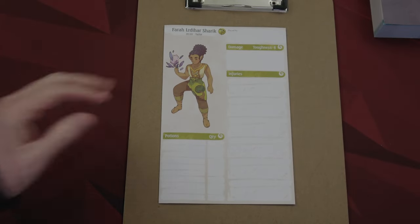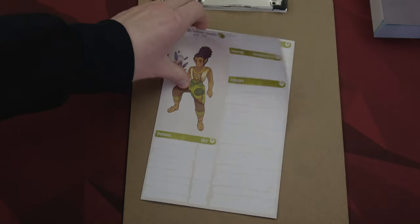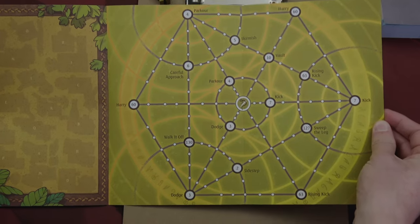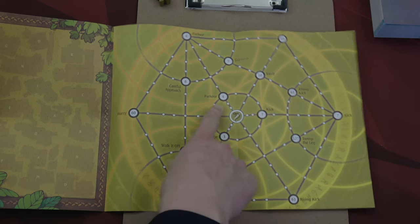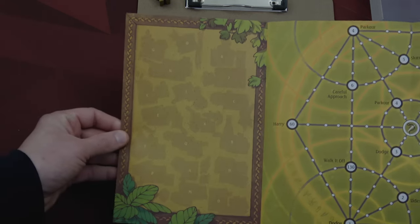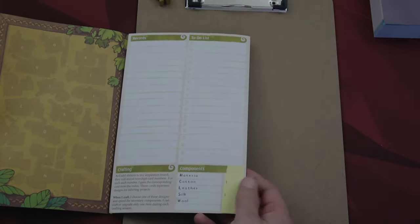Here we have Farrah's character sheet and her meeple — I love the meeples, there are 60-some in here and they all look awesome and unique. Inside the sheet, every character has a unique way of leveling up: as you gain experience you go outwards, and once you fill in one of the big boxes you gain specific skills like Kick, Parkour, or Dodge. There's also something on there I have no idea what it's for — I guess we'll find out if you play this.